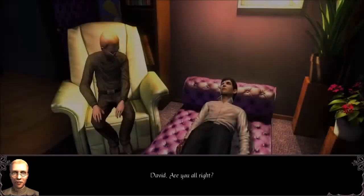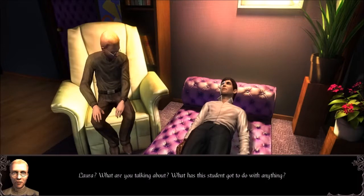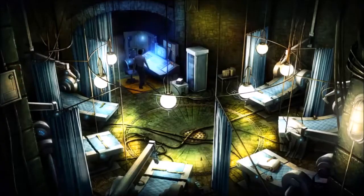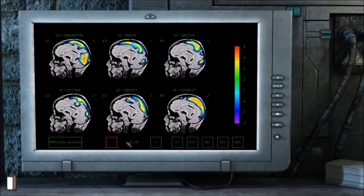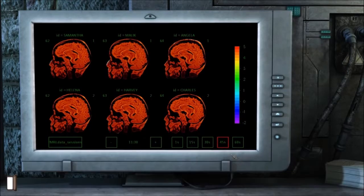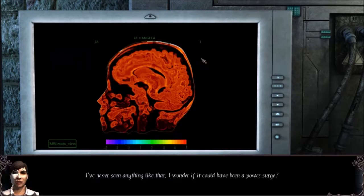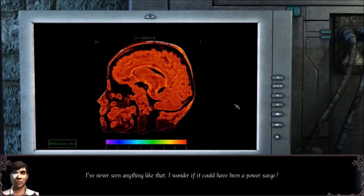In the cutscene, the doctor is sitting up in a state of shock. Then when we go back to the game, he's lying down, stiff as a board, just looking straight at the ceiling. We go back to the lab and check out the data from the test. Something seems to be messing with the brain scans at the exact time the pranks were pulled off.